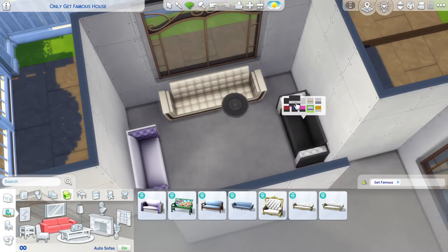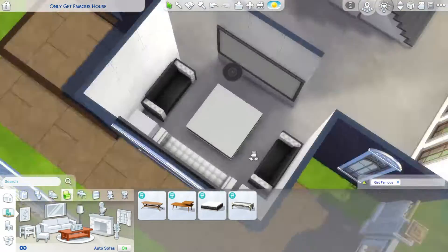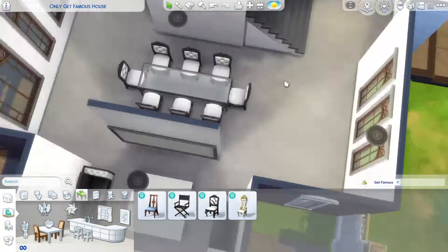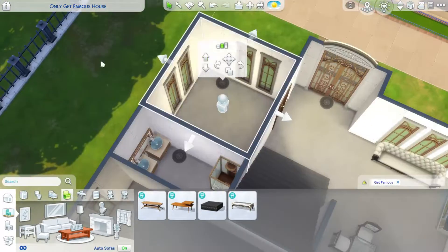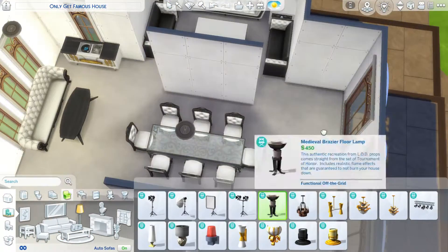Now I move down to the living room area. I sized down the big TV that we have because it was a little bit too large for the wall I had there, so to make it fit I shrunk it a little bit. Then I put down the dining room area — the dining set basically.